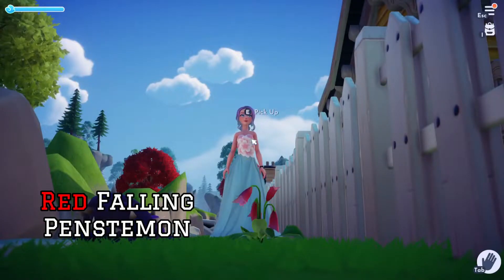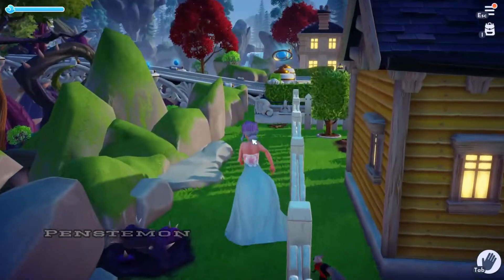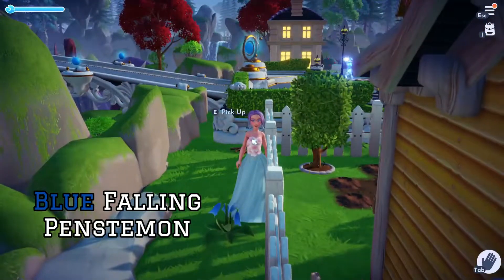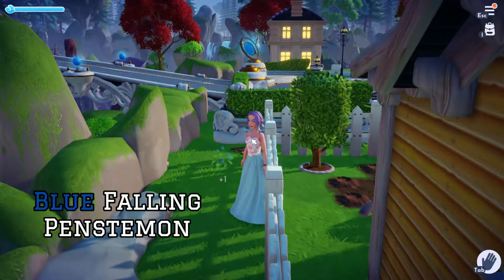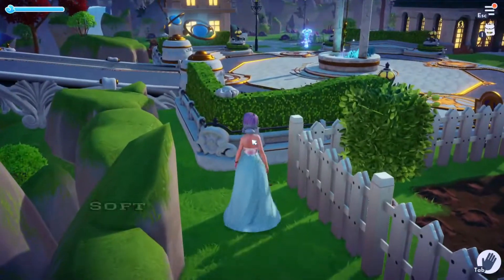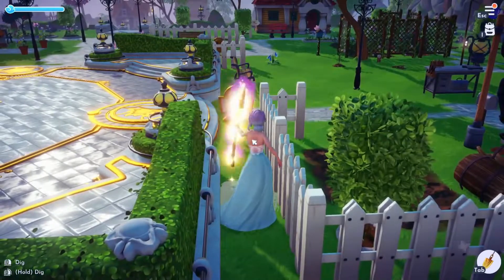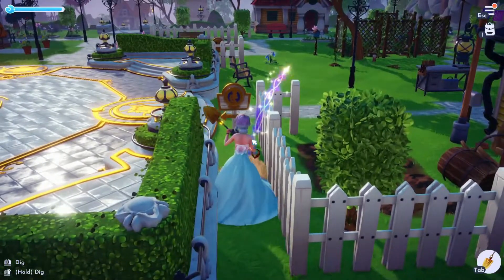Here we've got a red falling penstemon and a blue falling penstemon — we've basically got four different colors. We've also got softwood, and softwood can be found in pretty much all biomes except I think maybe the beach.